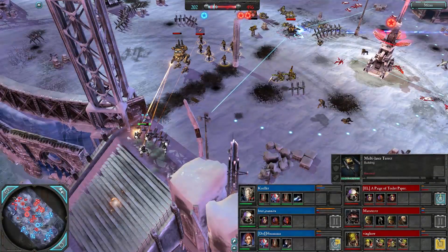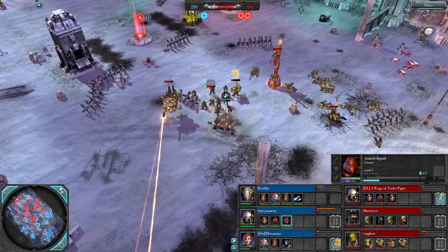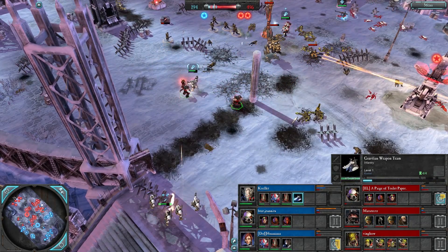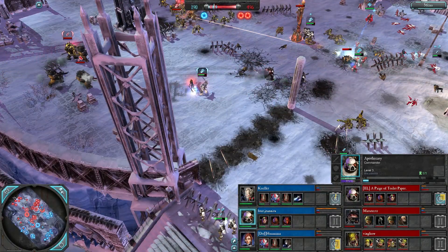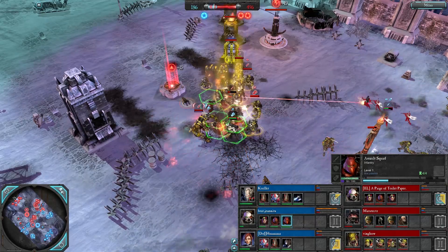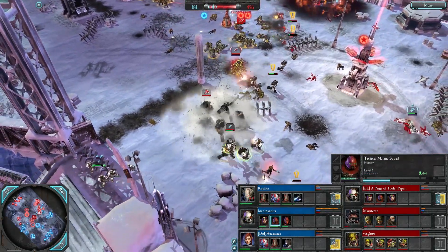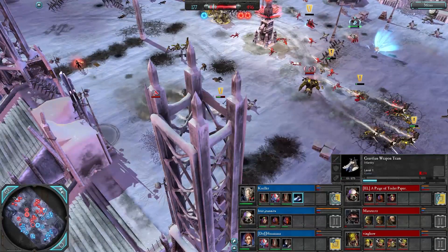A grenade is thrown onto the looters, losing two models. Another multi-las turret is going up, but the Immolator on the Warlock will easily take it down. ASM is leading the engagement, looters get forced off. The Sentinel has Stomp available but isn't using it. The Apo charges in, Stomp gets used and catches out the entire ASM squad including sergeant. The guiding weapons team is moving for a flank against the turret. The Inquisitor is taking damage and gets knocked over by the Apo. ASM jumps in again, possibly regretting it as fully-upgraded sluggers are in the area along with some Ogryns about to jump into the fight.